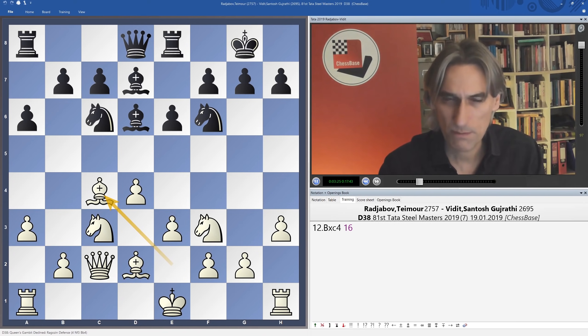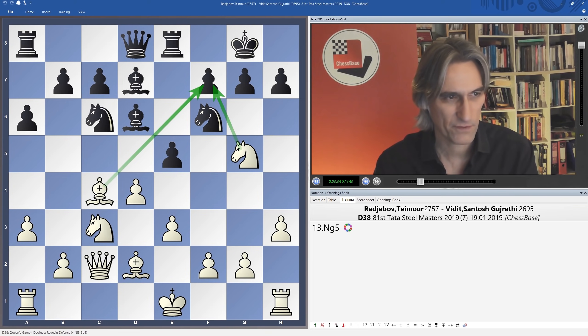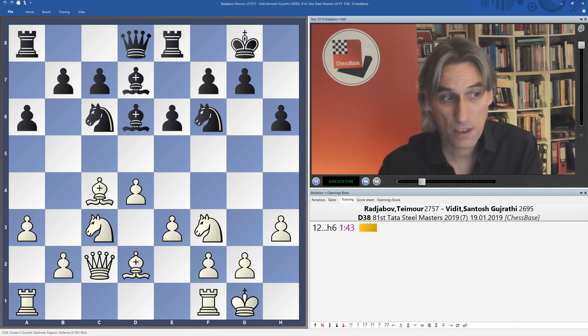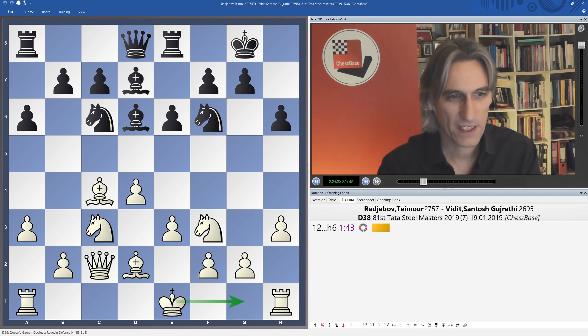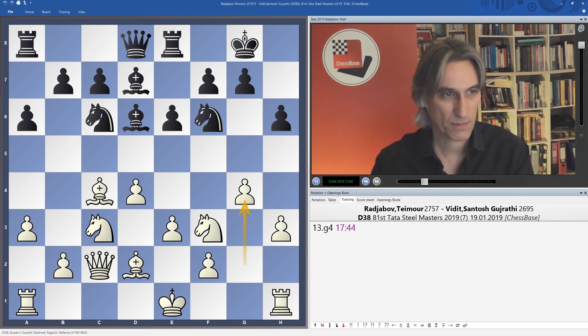The move you want to make is e5, but that allows knight g5 attacking the pawn on f7, which is a little uncomfortable — and potentially some ideas to attack h7 too. So first Vidit played h6 to prevent that knight g5 move. Here Aronian against Giri went castles, which is pretty standard, and then e5. But instead of castles, Radjabov thought for over 17 minutes and played g4 — and suddenly we have a fantastic fight on our hands. It's a logical move: if your opponent has played h6, then if you get in g5 you can crack open the g-file and start attacking the king.